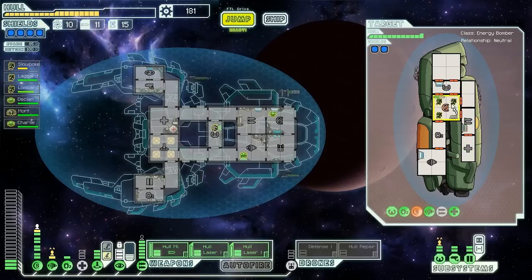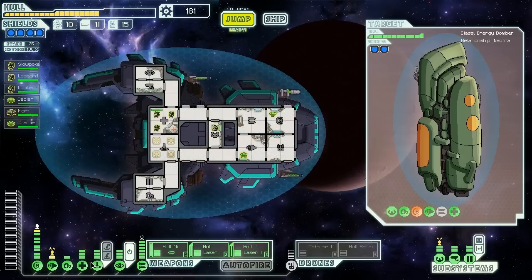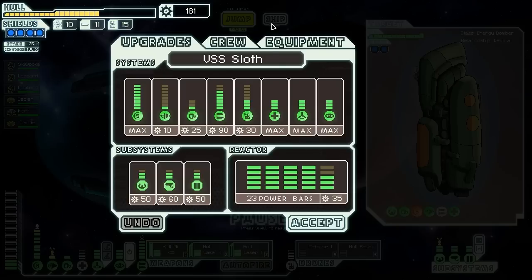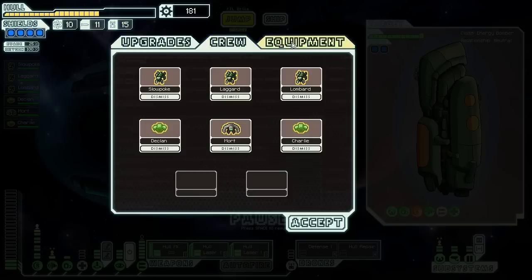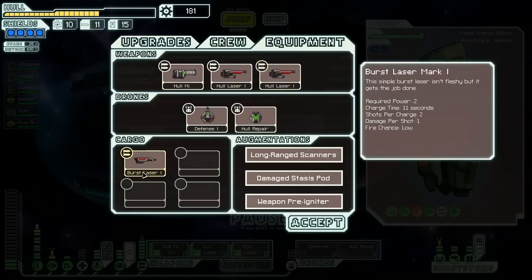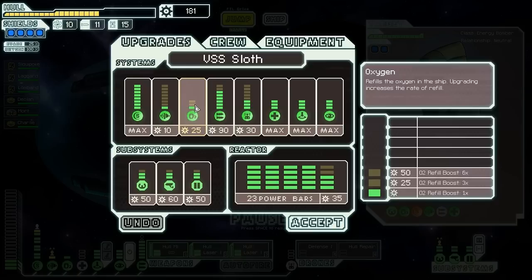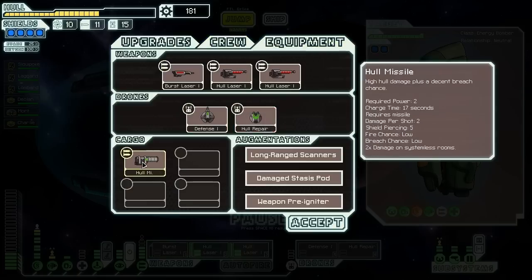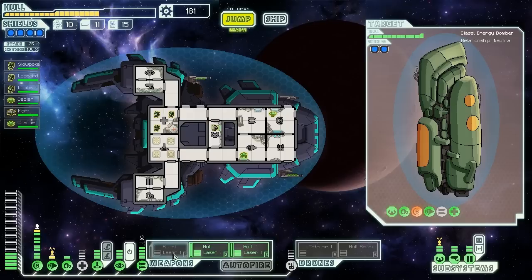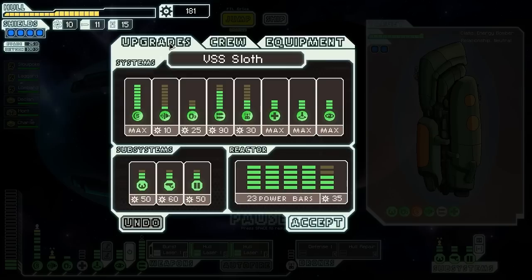Power up the medbay — 181 scrap. We're running out of stuff to put scrap into honestly. If we could get all these weapons active that'd be amazing. Maybe swap the hull missile for the burst laser — that gives us extra laser potential without risking wasting missiles. We'll swap it out for now and keep the hull missile in reserves. That gives us six immediate lasers, which is pretty good. We could get 12 with four burst laser mark 3s but we don't have that opportunity here.